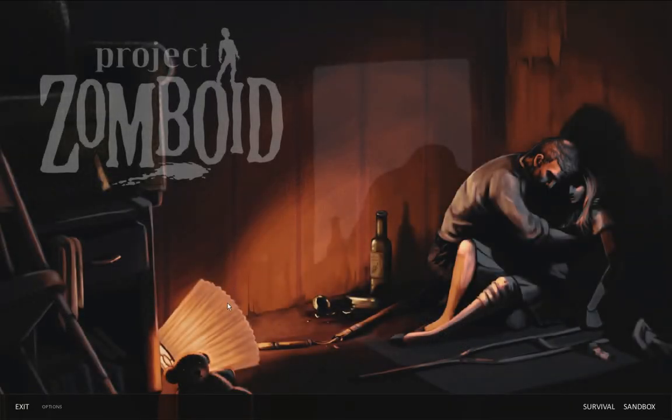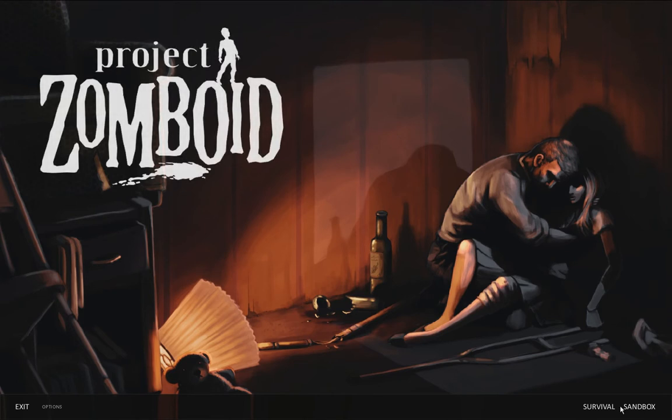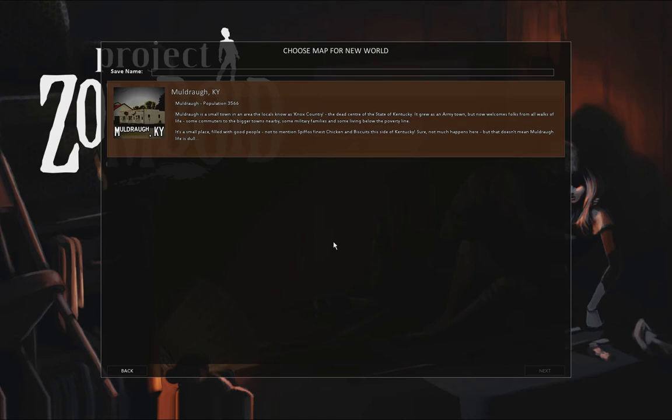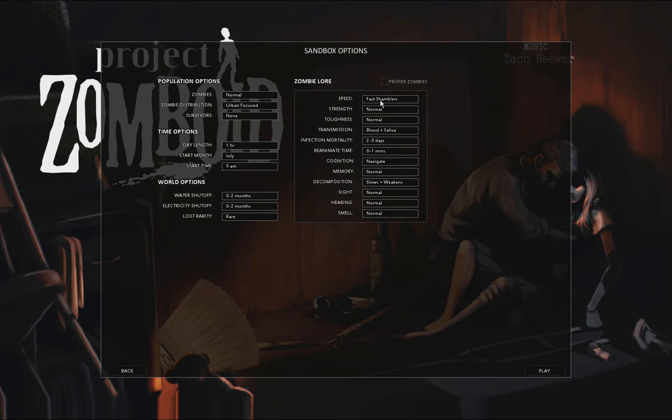Alright, am I recording? I think I am. Sandbox - this is useless now. Delete and add new. It's a bit unresponsive. Before I do this, should we go for Sprinters and Weak and Fragile Transmission? Cognition, Basic Navigation, Short Memory - site 4, 4, 4. This will be just a stupid little play because they're Sprinters, so we're going to die almost instantly.